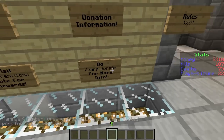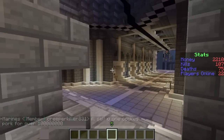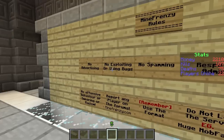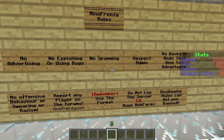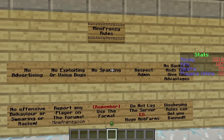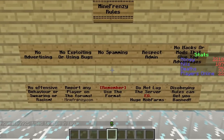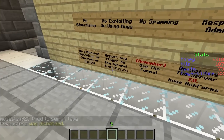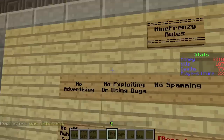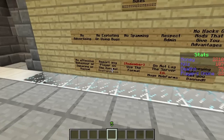And donation information — of course you also donate on the website, but you can type slash warp donate to see what you actually get. Let's quickly go over the rules. They're basic stuff, guys — it's a good community. Just be nice to each other, don't spam up the chat, don't hack, respect people, try not to cause lag and you'll be fine. If you do see anyone breaking these rules, head over to the forums, post some proof, and report them — they'll get the banhammer. We don't like hackers around here, so please report them to the forums.